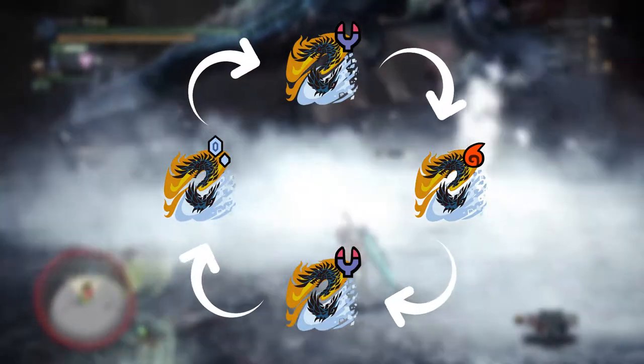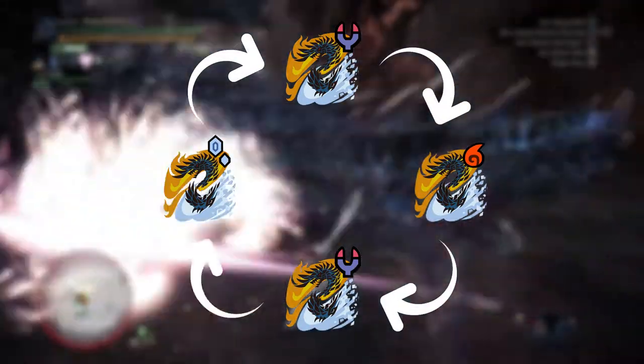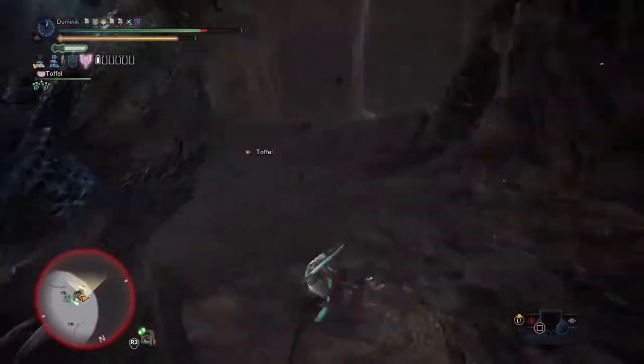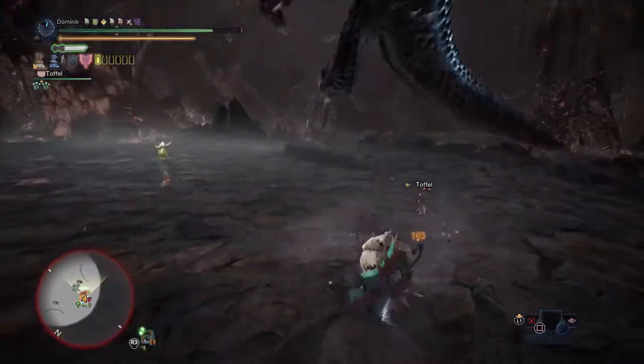When he is changing its element there is a certain pattern. It is ice, dragon, fire, dragon, ice, and so on. But there is a way to change this pattern by breaking his horns, and you can only break his horns when he is in dragon mode.